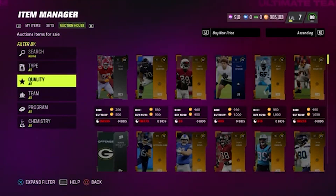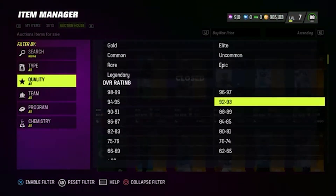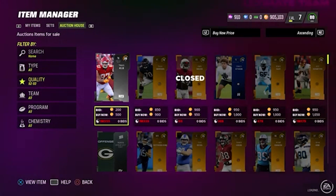Now also, look at your sets. Tyreek Hill is selling for 600K. We have him. You can buy him for 500K, sell for 600K. So we're going to quickly — I'm going to quickly buy a 93, roll it, and then show you some of the sets.